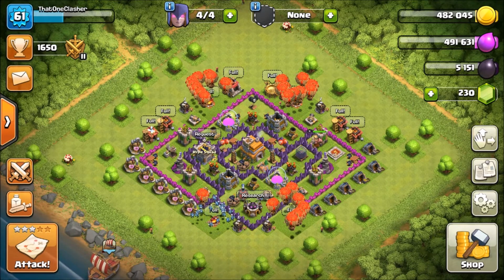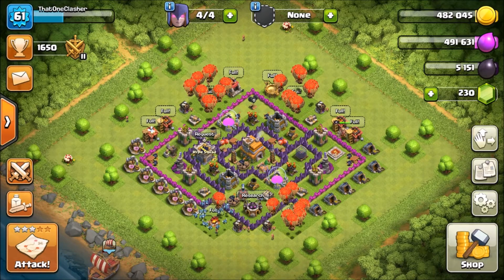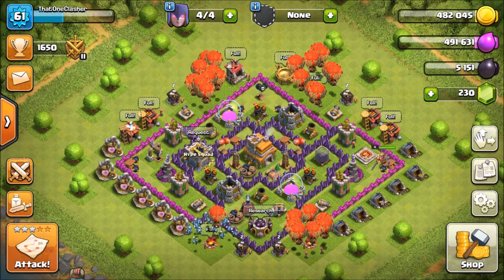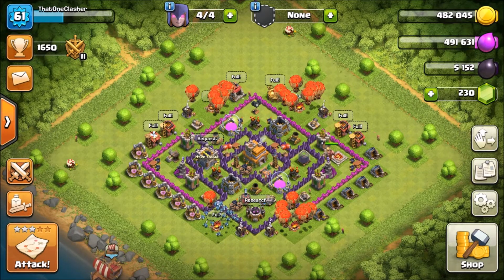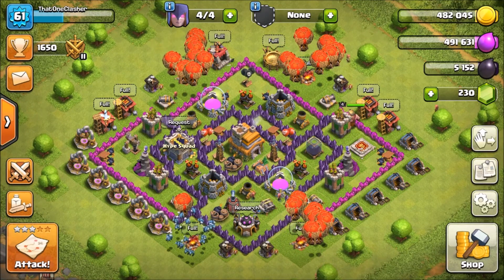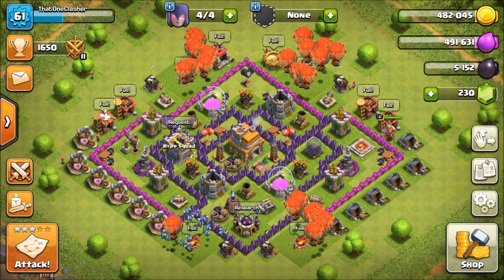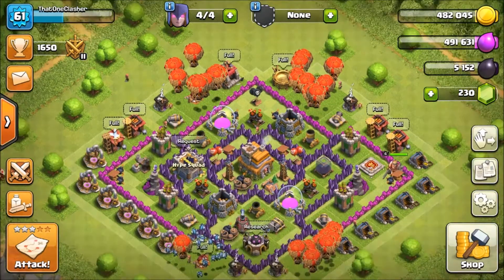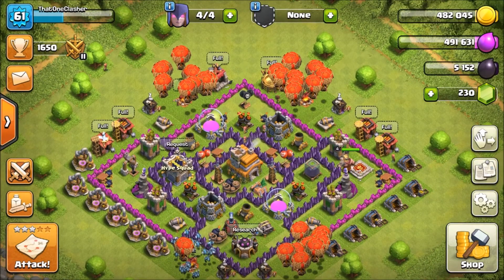Here is my base — I'm currently Town Hall 7 and I'm working on maxing it out. All of my defenses are maxed except my Teslas, and the only things I still need to upgrade are my walls and my traps. Everything else is completely maxed. I actually used to have an old account — this account I started about six or seven months ago. My old account I'd been playing on for about a year, but it was literally the most rushed account you guys had probably ever seen — like Town Hall 10 with level six everything. It was bad, trust me.